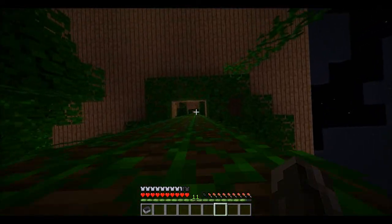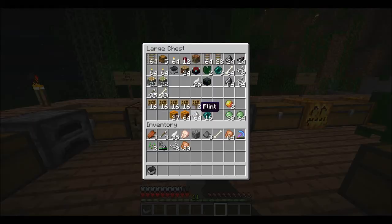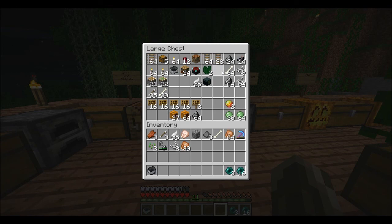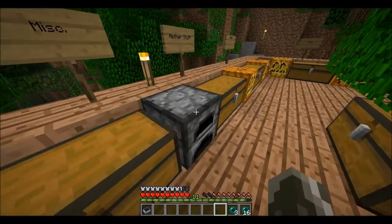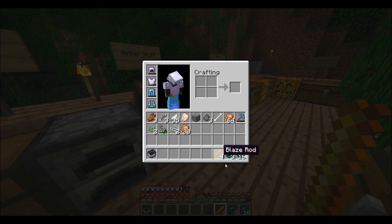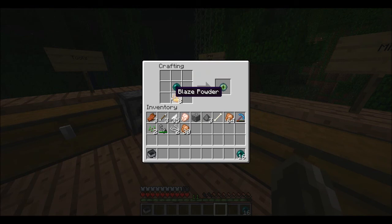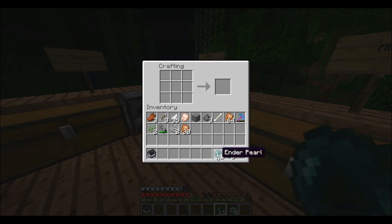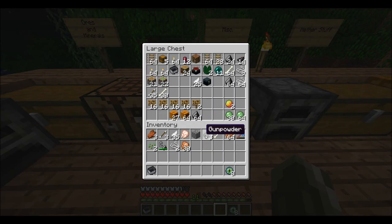I'm pretty sure I have enough stuff. I have a bunch of Ender Pearls that I got using this Looting sword — I just ran around and found a bunch of guys. Blaze rods — making Blaze Powder. Eight's not going to be enough. I'm going to go over to the Blaze Farm and grab a couple more.